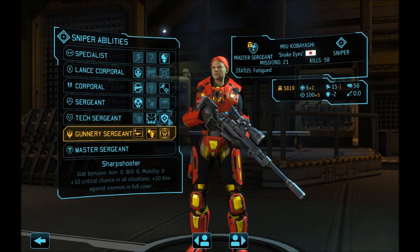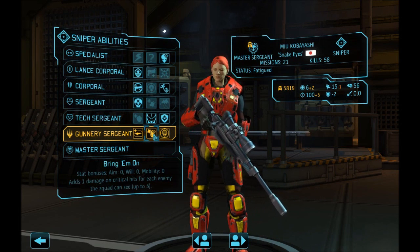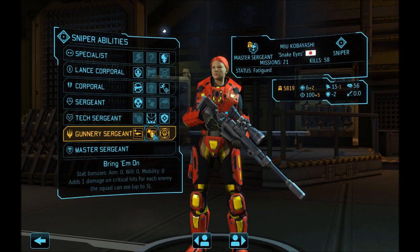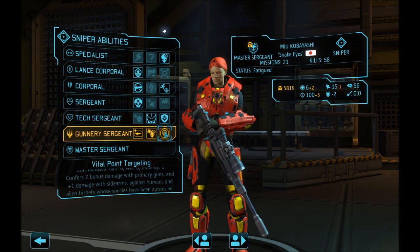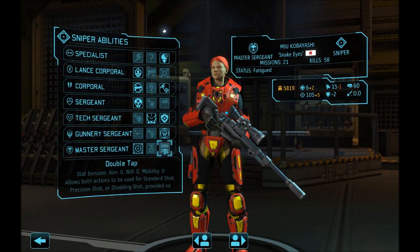She gets ranger and sharpshooter — they've mixed it up. Lock and load, bring them on, vital point targeting. Vital point targeting gives an additional critical hit for each enemy the squad can see — that's a lot more damage, up to five damage, versus this which is up to two damage. But that's only on critical hits; vital point targeting works on anything. Going vital point targeting for its consistency, and I get in the zone, mayhem, double tap.